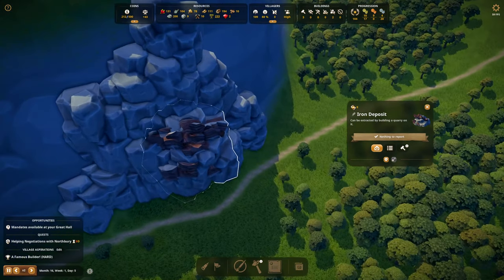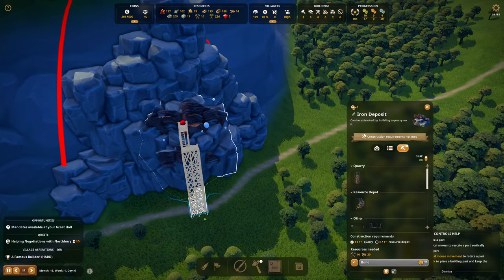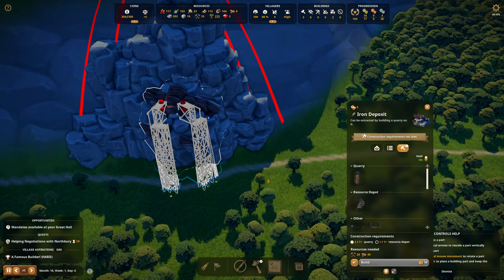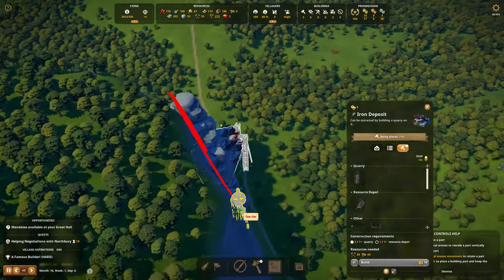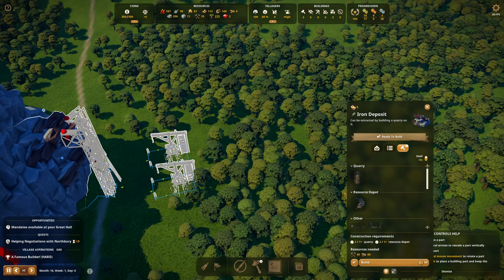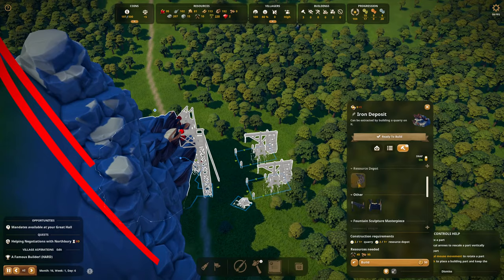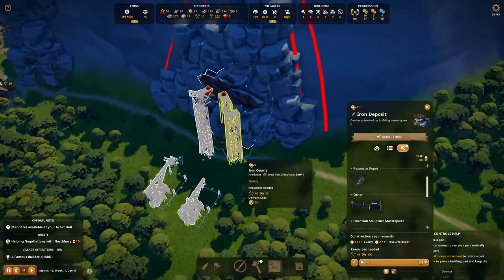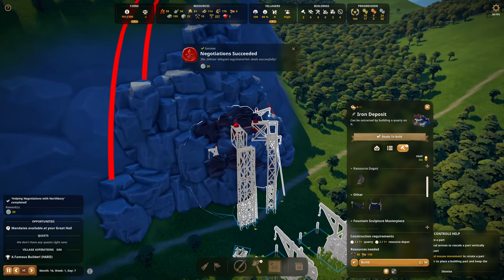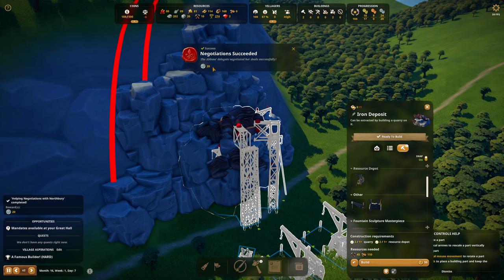You click on the iron mine — you're going to kind of block the road maybe, but let's get into building. Quarry number one, it's tall but it works. Quarry number two — there we go. And then resource depots right across the way — one, two. Going to have a wagon — there's the cart right here. And then these little craney deals — crane, crane. Impressive how well it works on a generated map. Very nice. Negotiation succeeded — 20 clergy influence. Build.